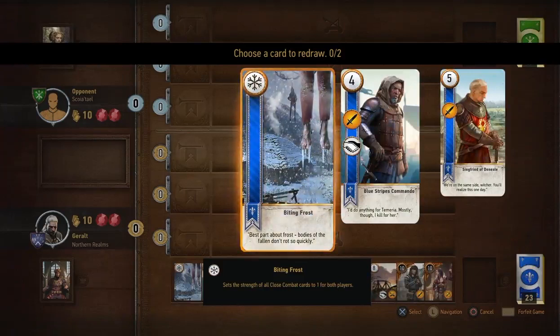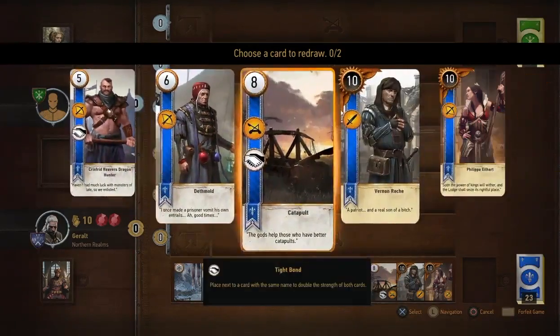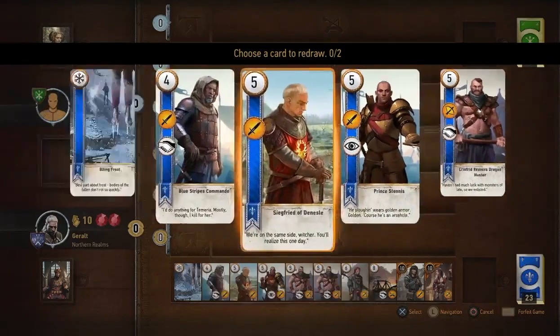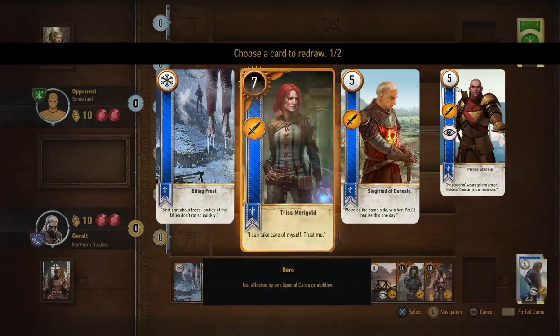The game automatically draws 10 cards from your pack to play with, but you get the chance to get rid of two and replace them. So it's a question of going through here and seeing which is going to be the least useful to me. This number four here, Blue Stripes Commando — he's got a tight bond symbol on him, but without another Blue Stripes Commando to bond with, he's no good to me. So I'm going to get rid of him.